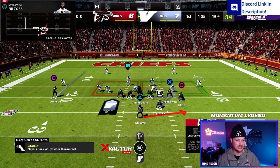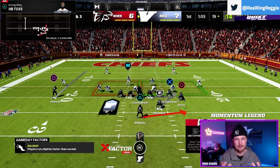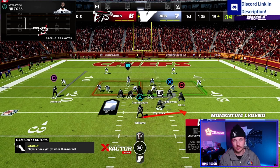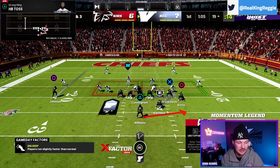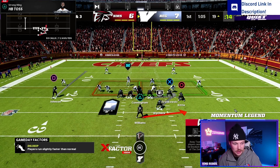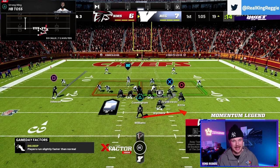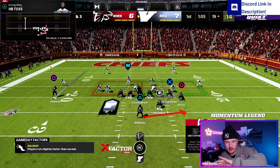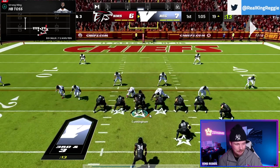Now some wrinkles using the same power run game principles. The first is the toss — this is super, super powerful and very effective in Madden. Our lead blocker is still the fullback, but now instead of the backside guard, it's the play side guard getting out in front. We are trying to attack the edge of the defense: seal everyone inside, have two lead blockers out in front, and pick up big plays on the edge.